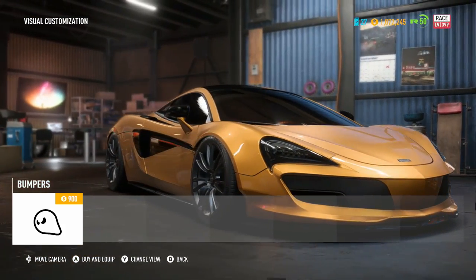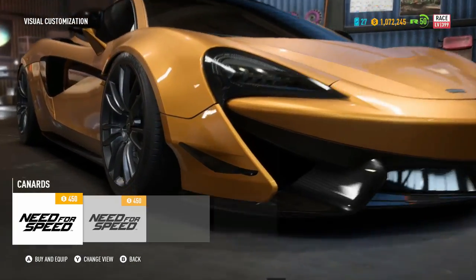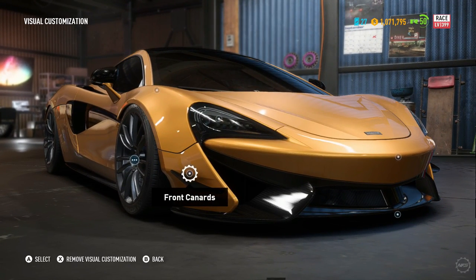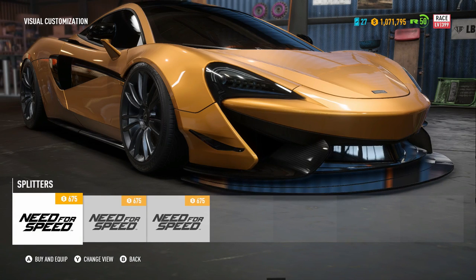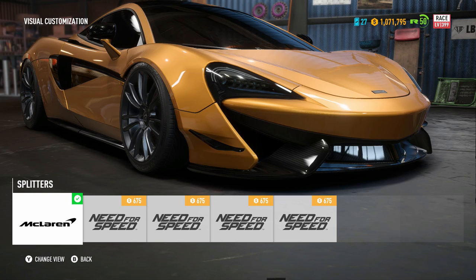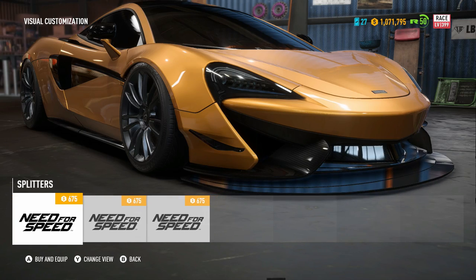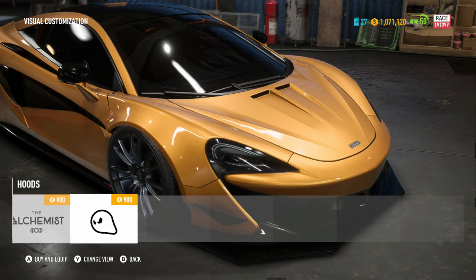The front bumper option honestly looks almost like an EV or a hybrid - just super flowy for aerodynamic reasons. I don't like that at all, so I'm keeping the stock one. For canards we have two options: some lower ones or some higher ones. We're going with the lower ones. For the splitter options - oh my, that is literally a dinner table, it's insane. We do have rods to hold them up, which I love. That might be a little too big though, so we'll go with a smaller one.